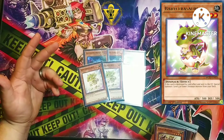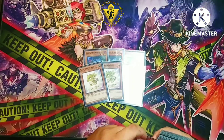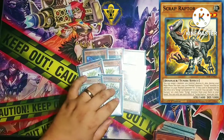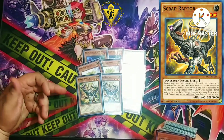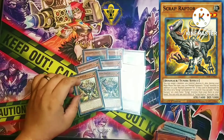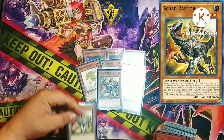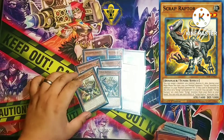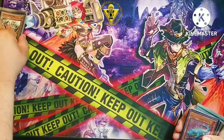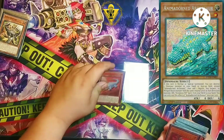With Oviraptor plus Baby you have a three-negate board, a Scythe lock — you have any combo you can ever think of with Dinos. The last three-of we play is three copies of Scrap Raptor to initiate the Scrap engine. Scrap Raptor came out with Lightning Vortex — it's an amazing part of Dinos, being able to pop a Baby to trigger it, or pop itself to start the Scrap combo. It searches off a Fossil Dig too.